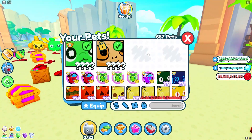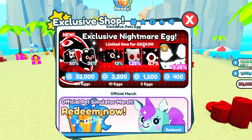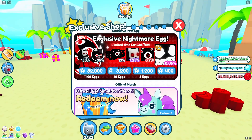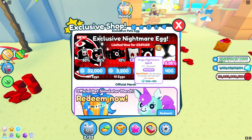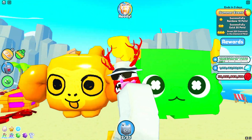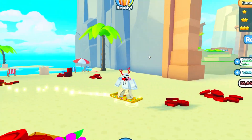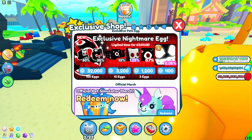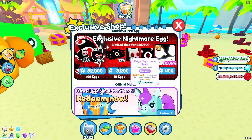Hopefully we receive the Season 2 DLCs along with all those huge pets pretty soon. Also, I just realized — if we go into the exclusive shop, the exclusive Nightmare Egg is leaving in 63 hours, which is when the update drops. So for this brand new update, we're also going to be receiving a brand new exclusive egg, which is definitely very cool. We haven't seen any leaks for the exclusive egg pets yet, but pretty soon we should be getting leaks for it.